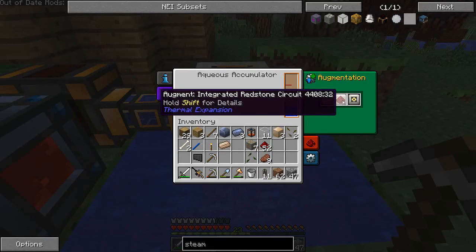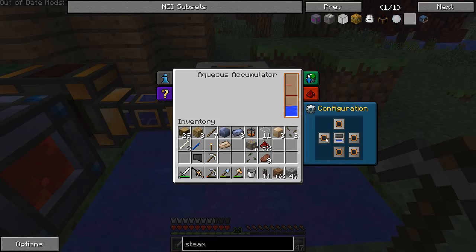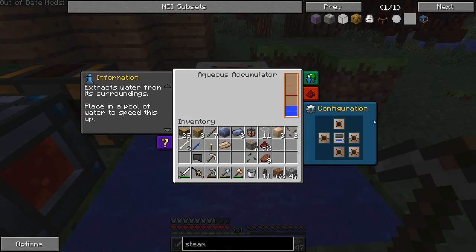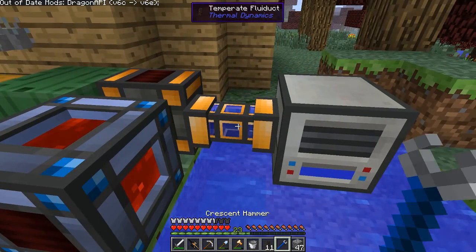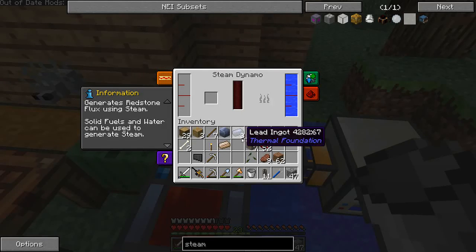This new Thermal Expansion version is all new to me. The crescent hammer is what you use to interact with everything. Okay, so this is all filled up — that looks good.